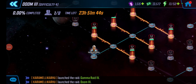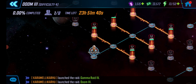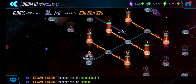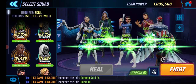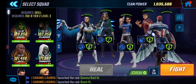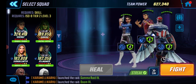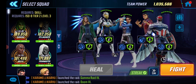All right guys, this is Doom 3 difficulty 4. We just finished up difficulty 3 at around 70% and now we've entered 3.4. I'm on the left side starting with skill and we're aiming to just get 30%. What I learned from 3.3 is that you cannot really save your cooldowns in here — you should be using them a bit more. Let's just go for it and hopefully we'll get done.